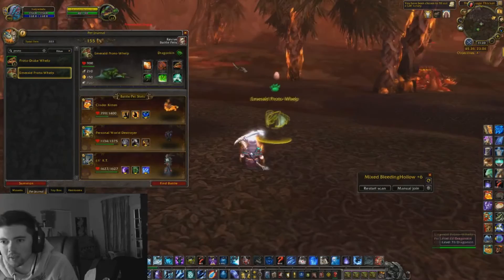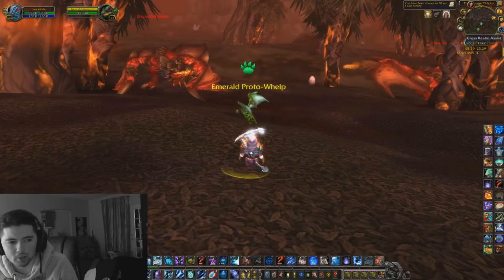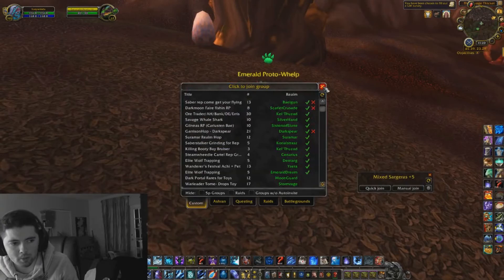If you come to the Savage Thicket and you can't find any, what you can do is download the Cross Realm Assist add-on. It's really simple to use - just click on it, go to manual join, and you'll see a list of servers you can join. When you join one it phases you to their server so you can try to find the pet there, and if there's one you can capture it. That's actually how I got my first one. I hope you guys found this tutorial helpful, and as always, Icy out.